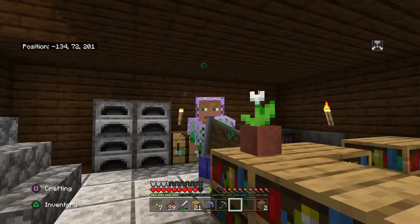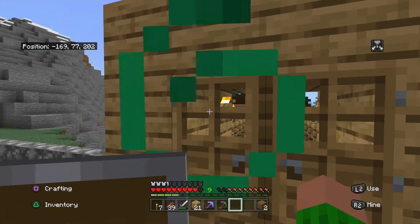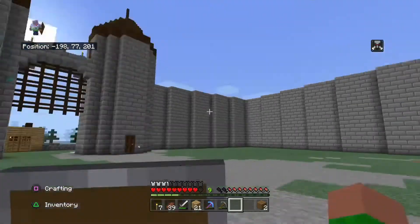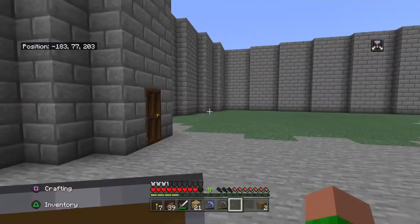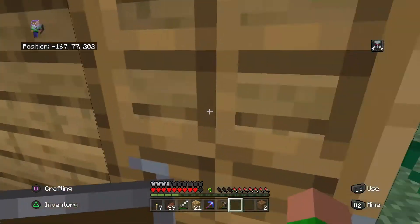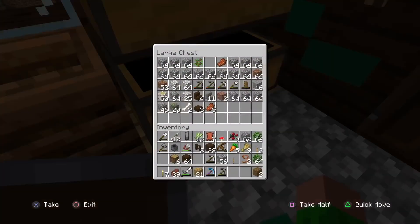We are back from our mining trip. We found a couple good things but for the most part it wasn't the best - we got about 30 diamonds total. I actually did die - I lost a lot of my diamond pickaxes, it was terrible. My recording wasn't working so I couldn't capture what happened, but I fell into lava and couldn't get out. We lost our Fortune pickaxe and we'll have to get that back.